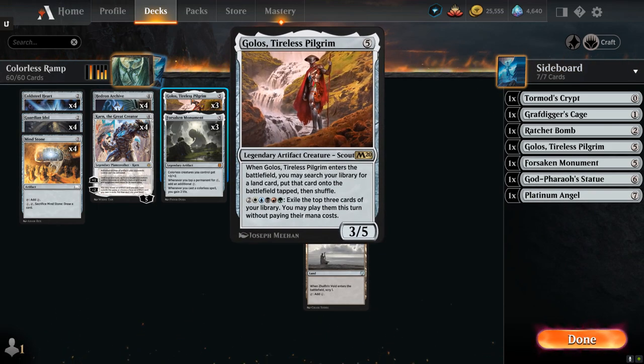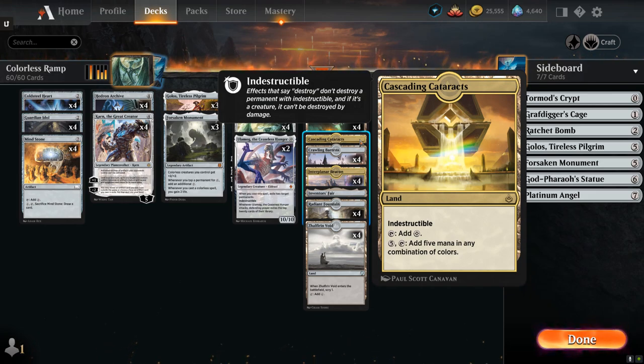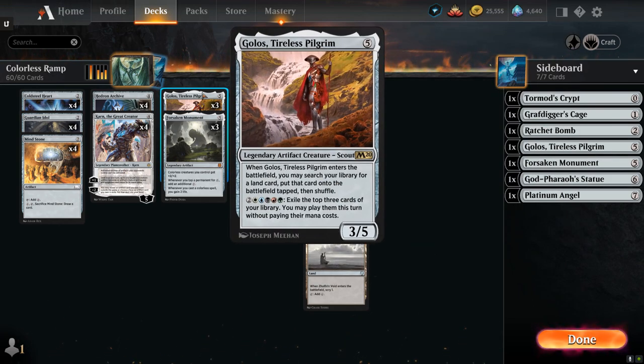At five mana we have Golos, Tireless Pilgrim — a 3/5 legendary creature that when it enters the battlefield lets us search our library for a land card and put it onto the battlefield tapped. We've got a lot of powerful utility lands to choose from. The one we'll search up most often is the single copy of Cascading Cataracts, which taps for colorless, is indestructible, and lets us pay five mana to add five mana in any combination of colors. We use that to activate Golos's ability — paying two generic and one of each color to exile the top three cards of our library and play them this turn without paying their mana costs, including lands and even ten-mana Eldrazi for free.